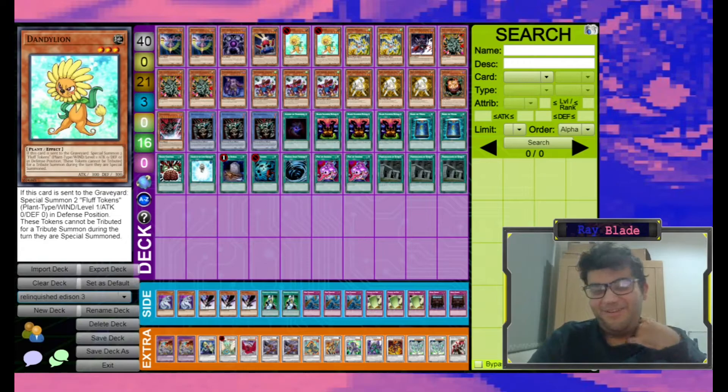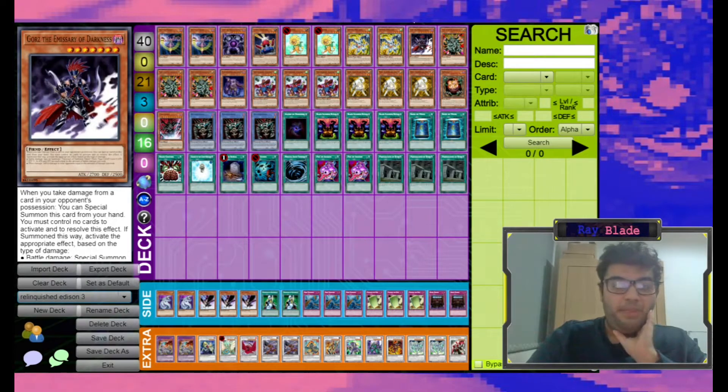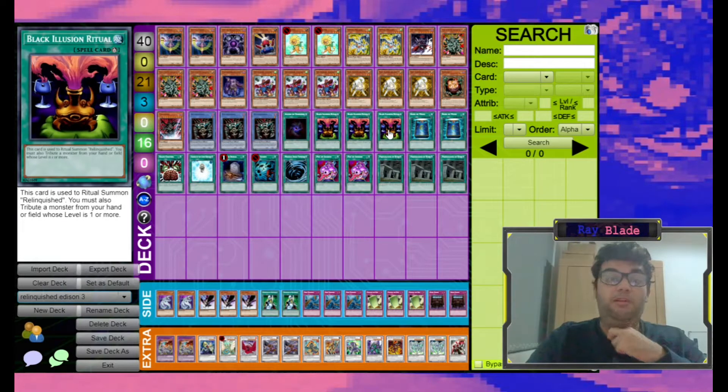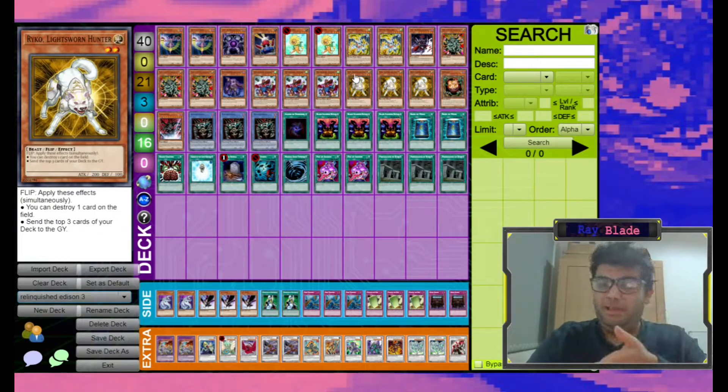There are no level 6 dragons except Iron Chain, but it's still an interaction. We play Gauze and Trigordia, because often if we've played through our hand or made a Drill Warrior and banished it, we'll have an empty field and can actually take advantage of Gauze. We run 3 Manju because it searches our ritual spell and our ritual monster. We'll more often use it to search the ritual spell, because we essentially have 6 copies of Relinquished — we have 3 Relinquished and Preparation of Rites will always search Relinquished. It will only add Black Illusion Ritual if it's already in the grave. Because we're running Card Trooper and 3 Ryko, the chance of milling a ritual spell is actually fairly high, so that's an important thing to keep in mind.